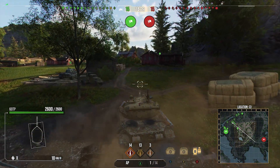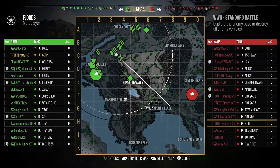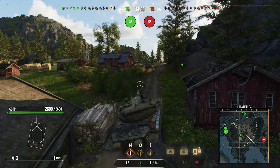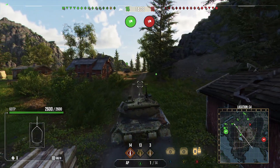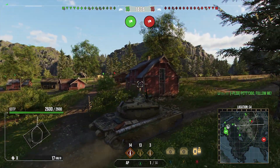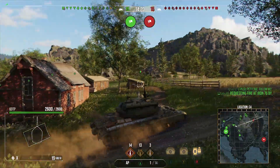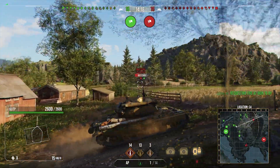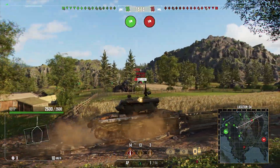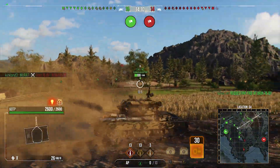It's got a nice 8 degrees of gun depression, which is really nice on this turret — it means you can hull-down in quite a few places and you'll bounce a lot of shots off this turret. It's one of those tanks with slightly weird armour where the lower plate is obviously a weak spot but it's really well angled, so there are times where you bounce a shot you didn't expect. The upper plate also bounces a lot but occasionally will just get penned — RNG is probably the way to put it.